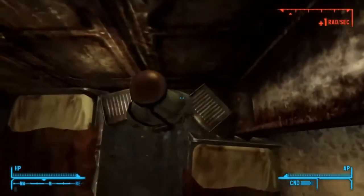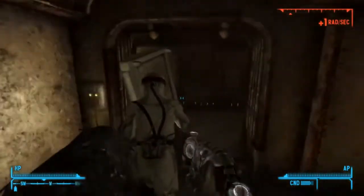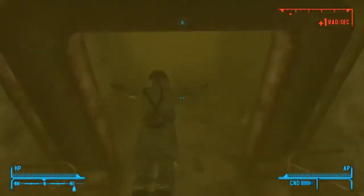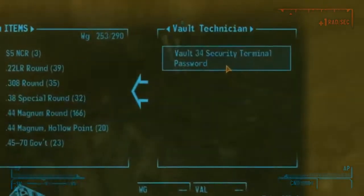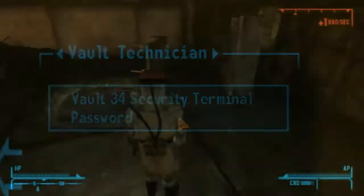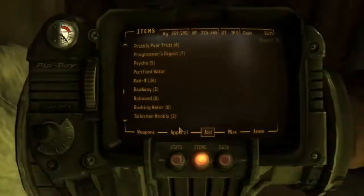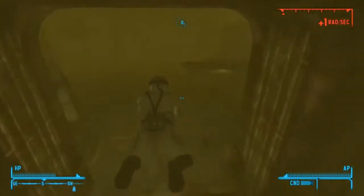While you're roaming around in the vault, you're going to come across two rooms that are full of water that you can swim around in and check out. In those rooms, you're going to find a dead body — it probably looks like a ghoul's dead body with just legs sticking out. You want to click on that dead body, and you're going to find the security terminal password in one of the rooms, and in the other room you're going to find the utility terminal password.